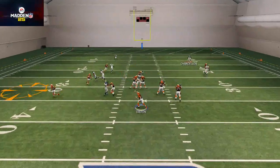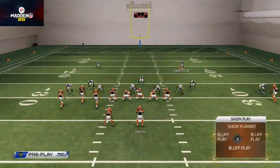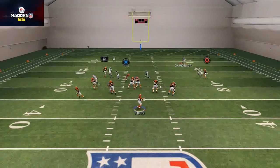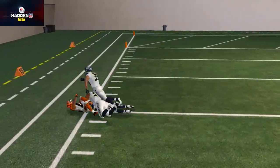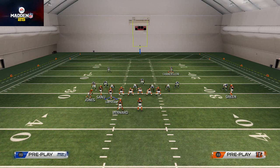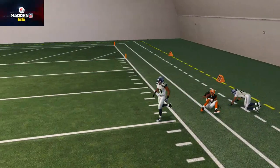Our first read is just a snap throw out to Bernard on the wheel. You want to wait until he cuts up field — it's just a quick little snap look. If they have a flat or something over there you don't want to throw it, but if they're in regular man to man coverage, just hesitate, wait for him to cut up field, and you'll see there's a lot of real estate for him to run. The next read against man to man is this little C route to the right side, passing down to the outside — does a nice job at beating man to man coverage.